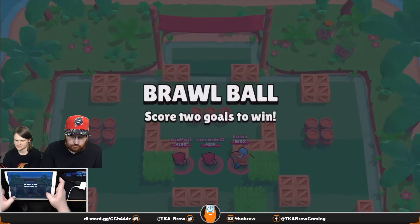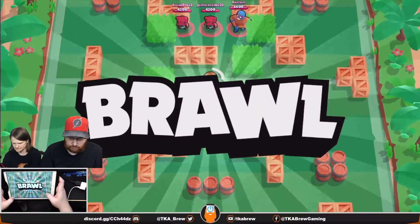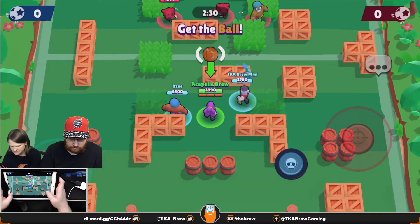Now to put it all together we're going to play one game of Brawl Ball. We've got two Nitas and an El Primo on the other team — at least we have a more balanced team right now.